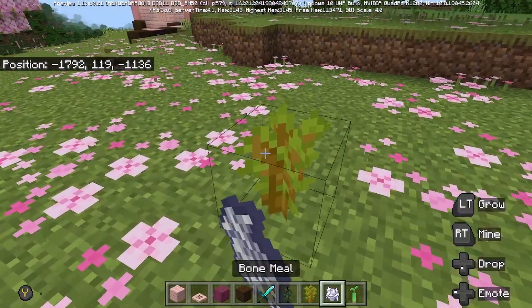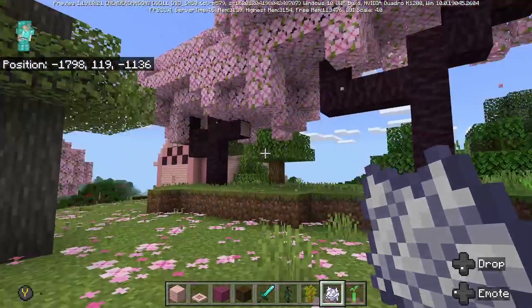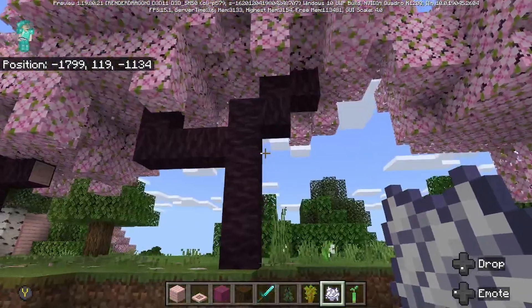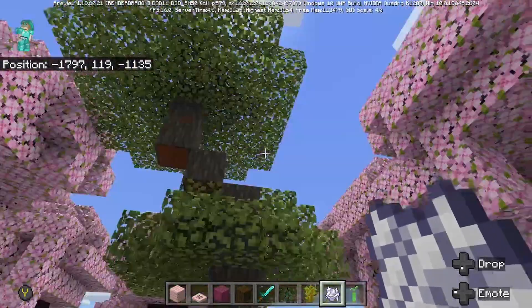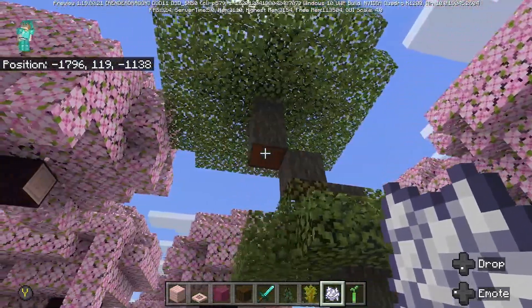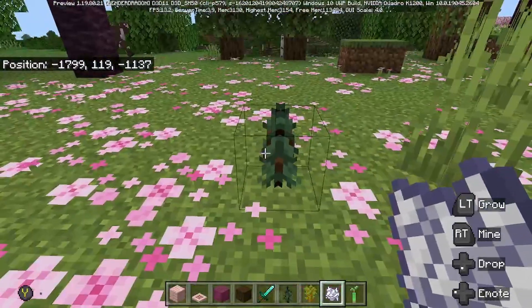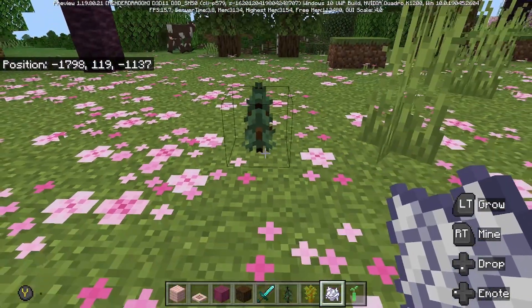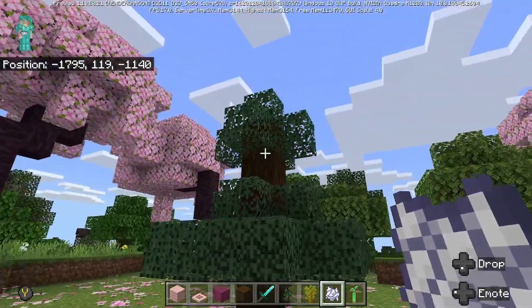So that looks fairly similar in height. The cherry one kind of goes out and up a little bit more, whereas the acacia one kind of goes up and out a little bit more. And then if we look over at our traditional spruce tree — how do we find these biomes? That's going to be one of the first things we want to look at.